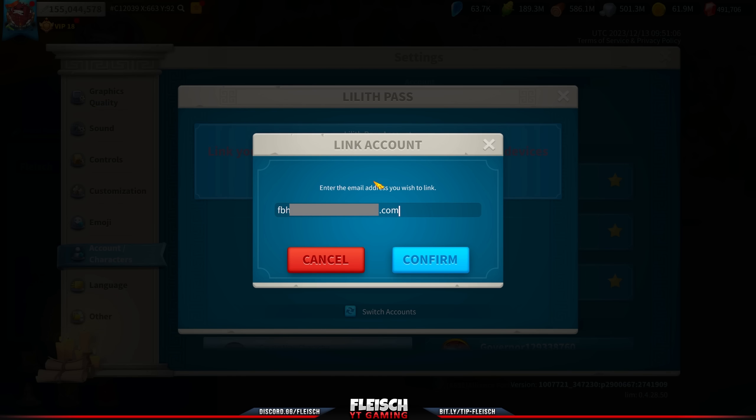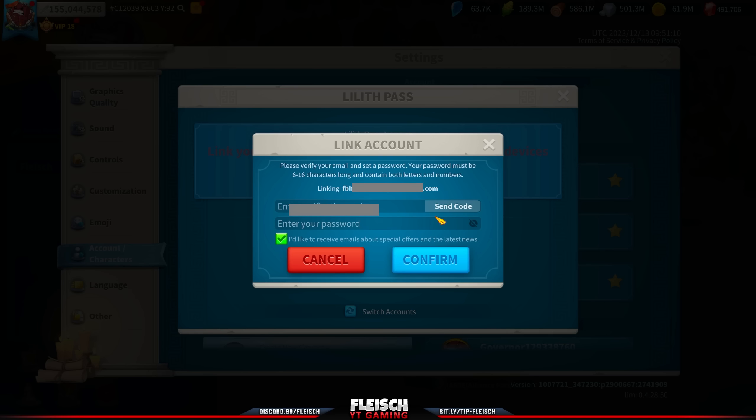I suggest using an email which is not bound to your private information, so maybe create a second one. Enter the information and click request for the 6-digit code, then check your mail.